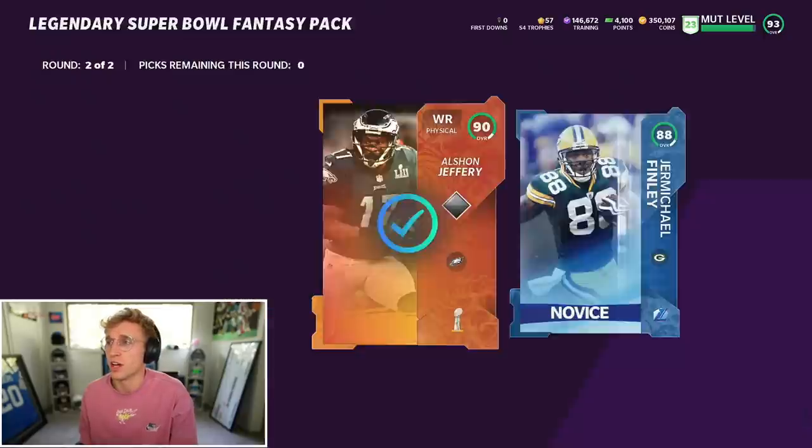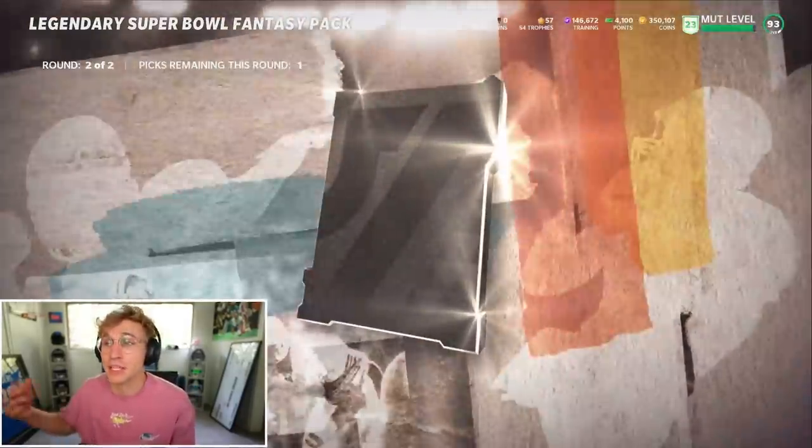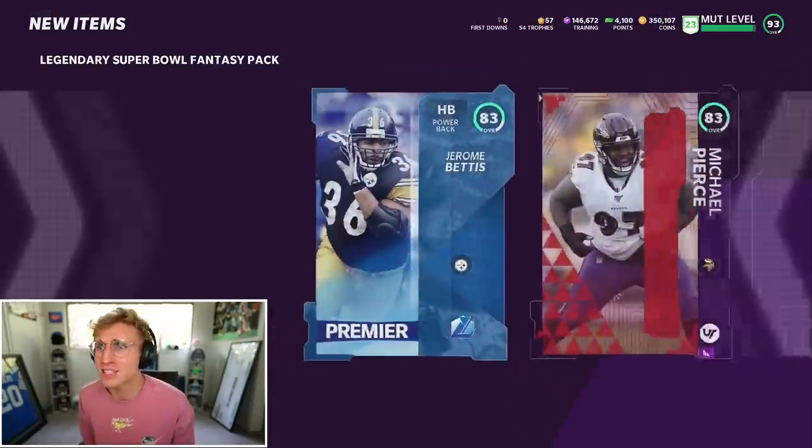I kind of want a god-tier kicker — can I get a 93 overall kicker? Can I just put focus kicker on? Alshon Jeffrey — at least I can quick sell everything, get some training. Joe Flacco, big animation. Come on, baby! Stop it — wait, what? This is so weird. I already got him, I got him last episode. So are they juiced, but only with like five players? Wait, I'm super weirded out.